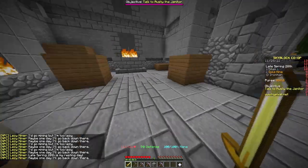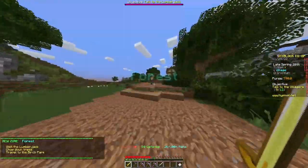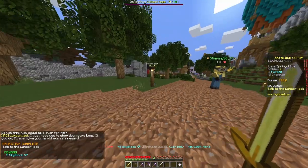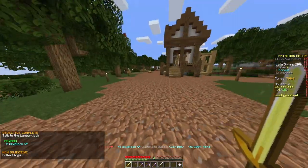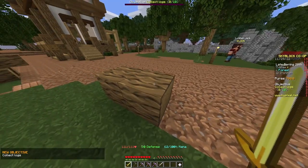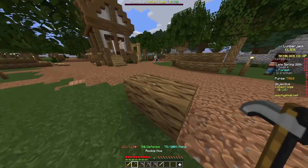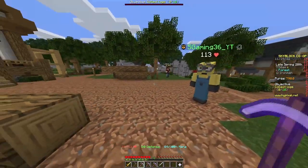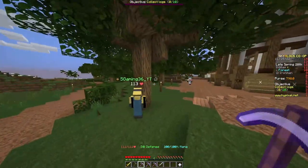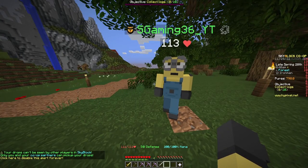I'm going to grab some wood — I don't think we have enough. This is the forest area. You can speak to the lumberjack here. Someone has a nice fast axe. All the wood disappeared on my screen — there's some lag, I can see nothing. You're mining thin air on my screen!